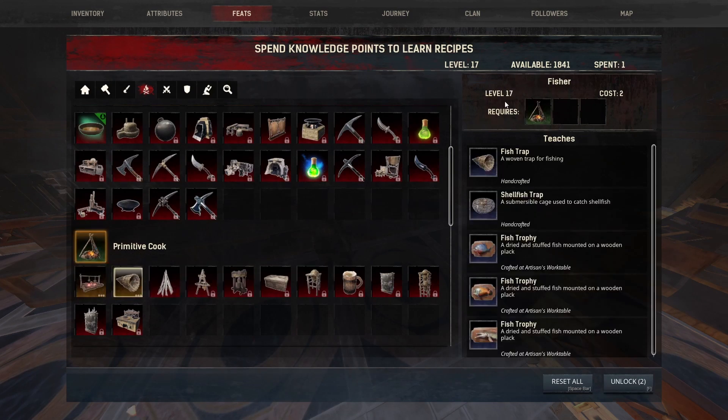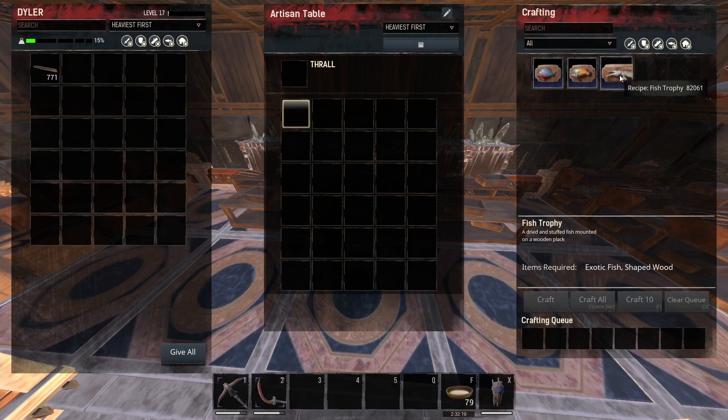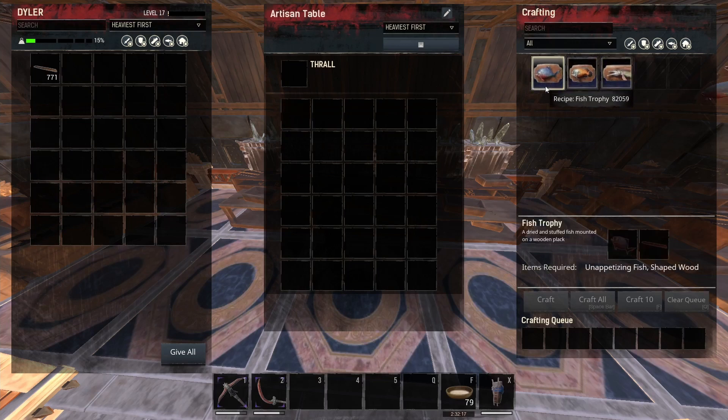The Fisher can be unlocked at level 17. Currently I'm level 17, so I unlock it. And what do we need to make these fish trophies? It says it can be crafted in the Artisan's Work Table. Go to the Artisan's Work Table — I have it unlocked over here. You can see there are three types of fish: the Unappetizing, the Savory, and the Exotic fish.